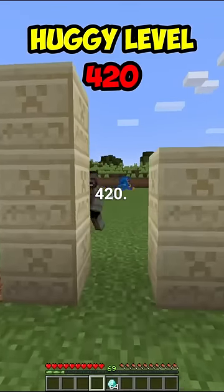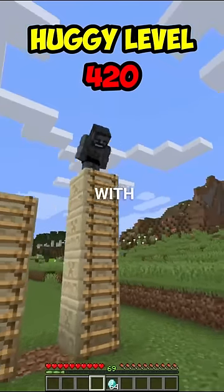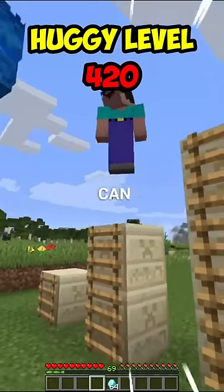This is Huga Muga level 420, the final one. Pick the pillar that is his favorite number — one through four. You're going with four, you're going with two. That's not the right number — oh my gosh, get out of here, he'll eat you! Number two is right — now you can make out with it.